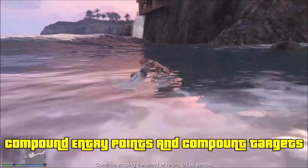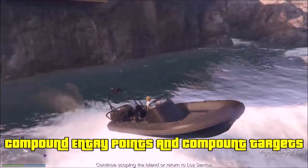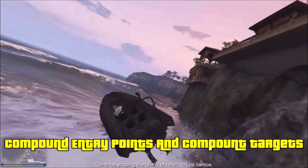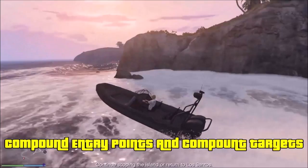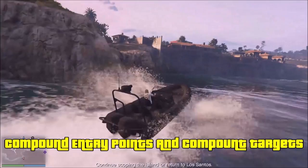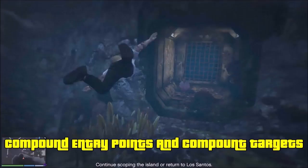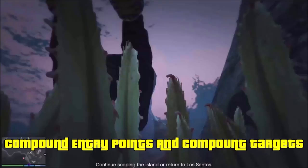The final compound entry point is the drainage tunnel, which drove me mad the first time. I kept going through cameras, ran around the fence, went to the back of Rubio's compound — even took a picture of the sewer thinking it was the entrance. Eventually I found the drainage tunnel right up at the very back wall of the compound. It's down below, so you have to dive down to enter there. You don't need to take a picture — it'll do it automatically. To enter through there, you need the blowtorch, so do the blowtorch prep.